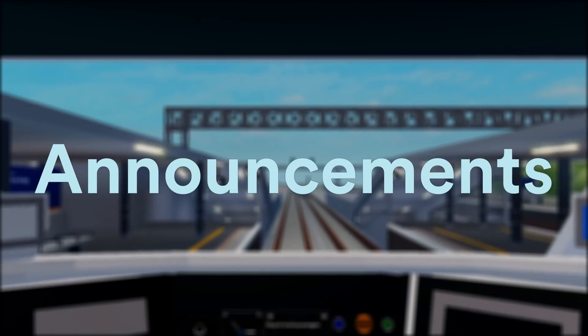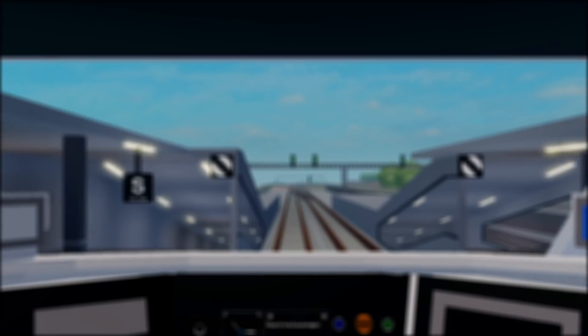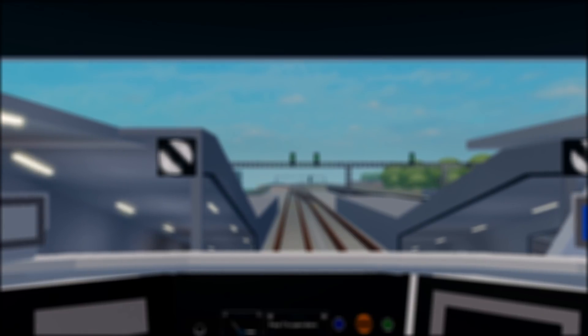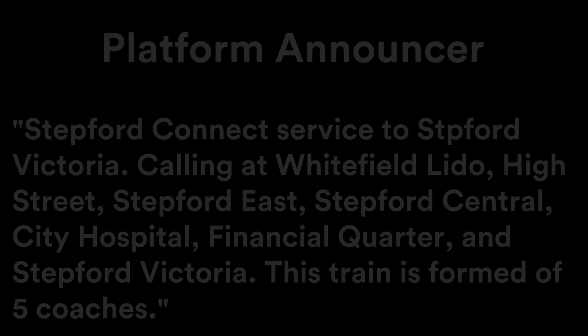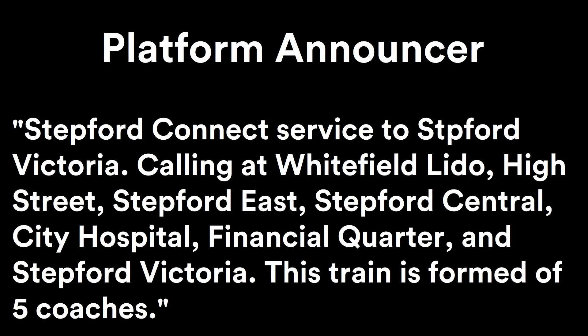Stepford County Railway has invested in some new platform announcements, and some new onboard announcements for Waterline, Air Link, and Express. Let's listen. Stepford Connect service to Stepford Victoria, calling at Whitefield Lido, High Street, Stepford East, Stepford Central, City Hospital, Financial Quarter, and Stepford Victoria. This train is formed of five coaches.